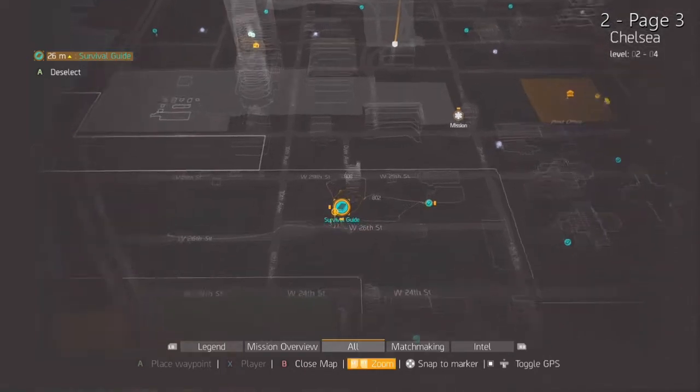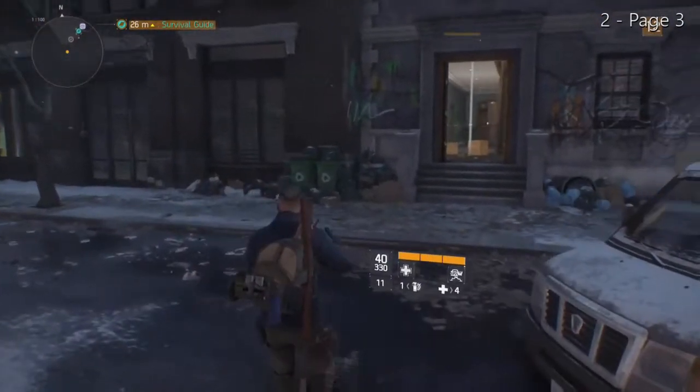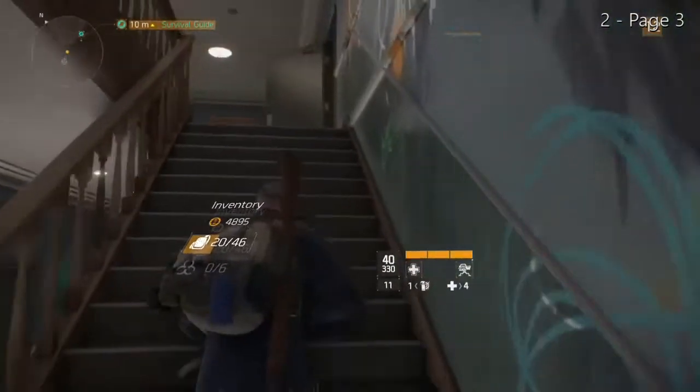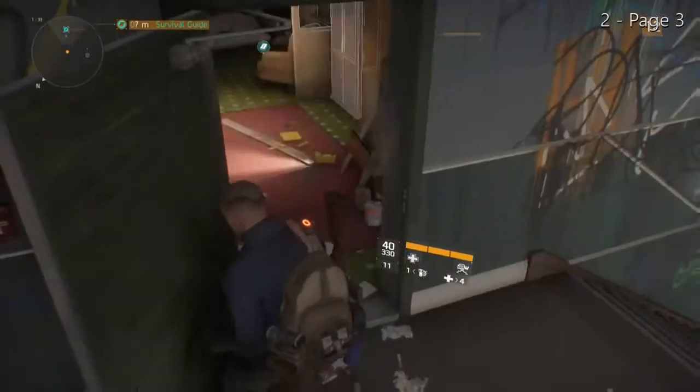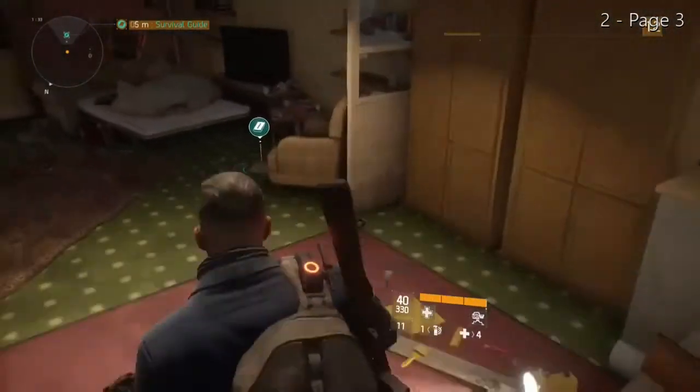Not all Survival Guide pages are present, so the second entry just so happens to be Survival Guide page three. This can be found in Chelsea off of West 26th Street in this apartment, through this door, which I just keep getting stuck on today. And there it is!